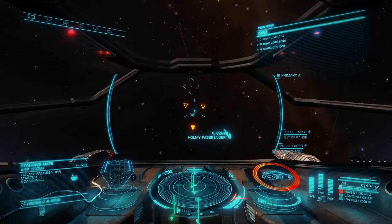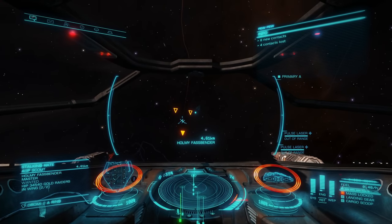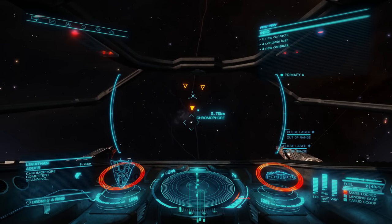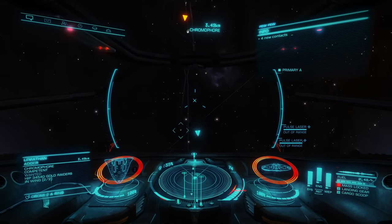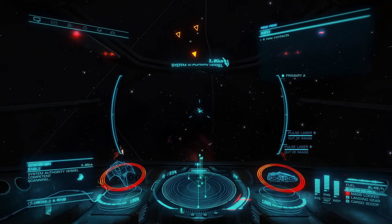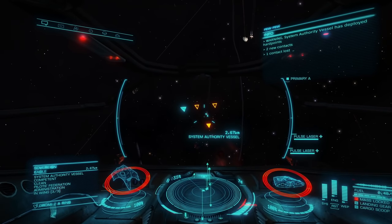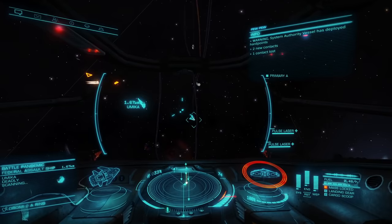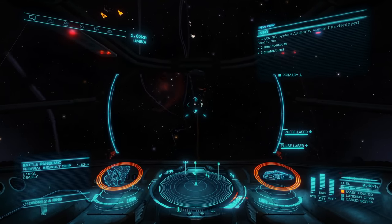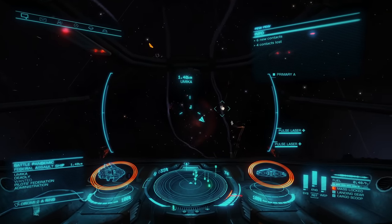I'm gonna throw you to the wolves. As soon as you pop into the high-RES site, NPCs are gonna start spawning and you're gonna need to start scanning each one of them. To do that, you just target them and basically look at them until the scan goes through. If you attack anybody before your scan goes through — even if they are a space scumbag — the authorities are gonna come down on you so quickly you won't know what hit you. Generally it doesn't take all that long for a fight to start, so what I like to do is just fly around, scan some ships, and wait for weapons fire.